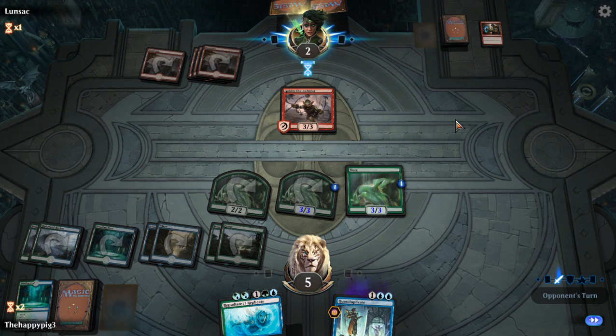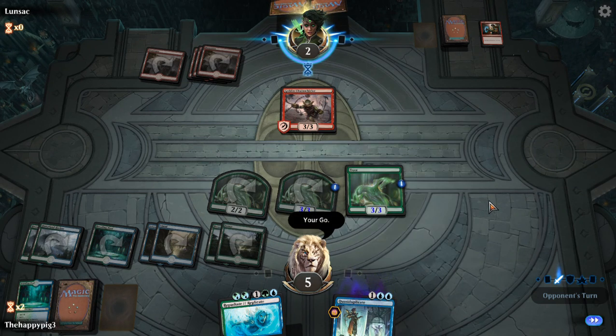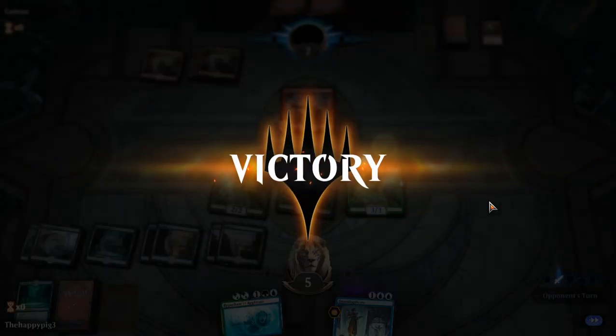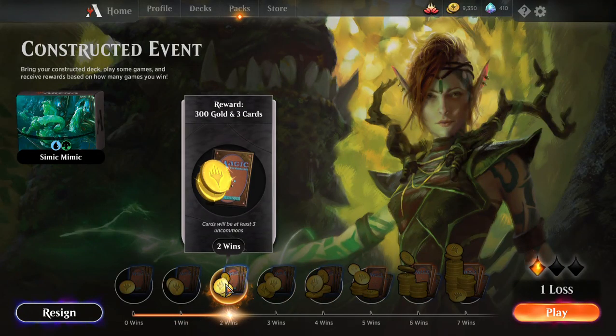Come on, dude. I don't normally complain about stuff like this, but I'm getting a bit annoyed now. Maybe he's lagged out — I don't know. He might have lagged out, but I'm thinking maybe he's being salty because he's lost, just not conceding or passing the turn so I can kill him. There we go — thank you. 850 coins! If only those were real coins. So far we've got two wins and one loss.